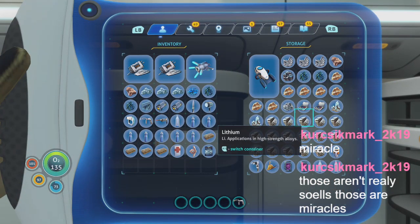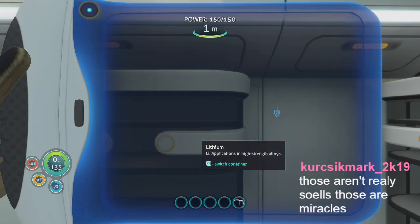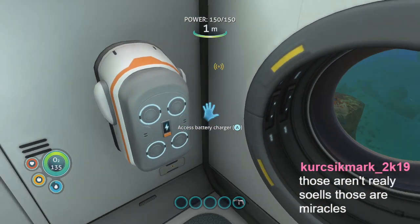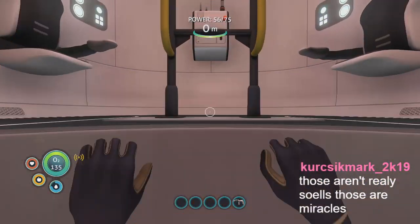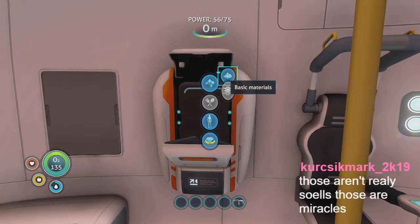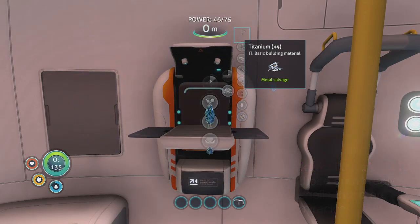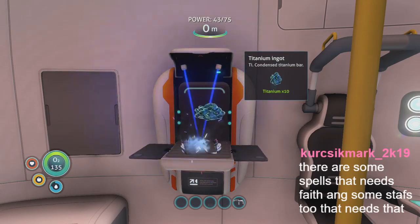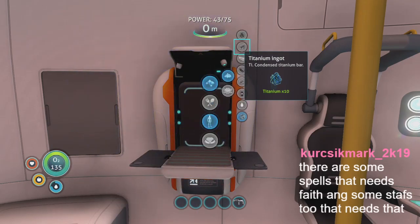Let's make at least another titanium ingot and at least one plastic steel. They are miracles in Dark Souls — it's similar but not the same because it's based off your faith, whereas the others are based off your intelligence. I think I leveled up my intelligence with the sorcerer and got some extra damage. That's lead — we need lithium. That would be enough right there for another titanium ingot. There's some lithium.